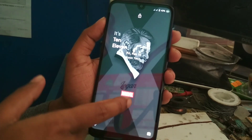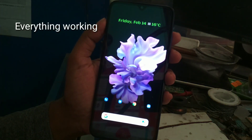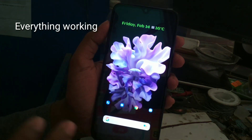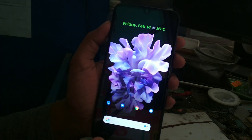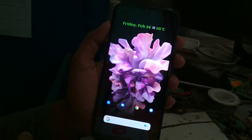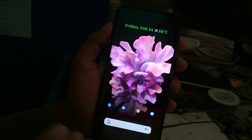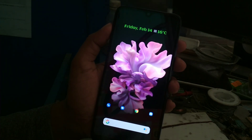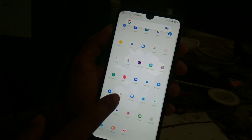Double tap is working perfectly with no problem. For the frequency, I'm using Samsung Galaxy S20 live wallpapers. If you guys like this type of live wallpaper, I will make a video on it — just comment in the comment section and I will answer your questions.